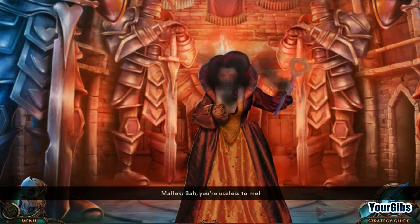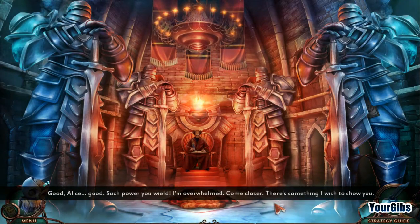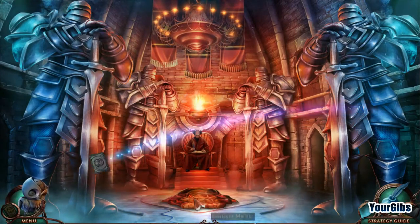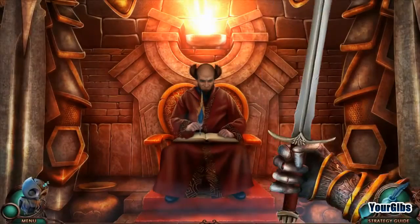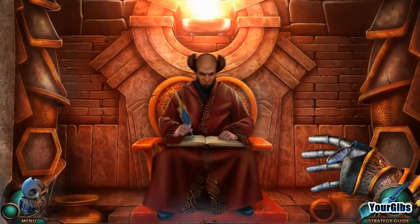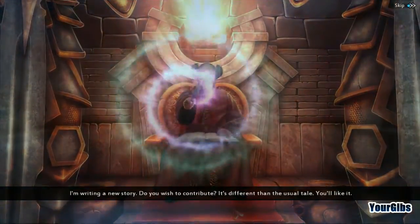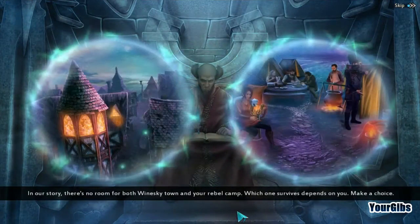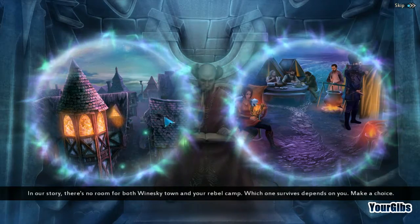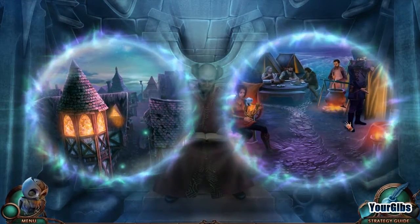You're useless to me! Wow — Alice! Such power you wield! I'm overwhelmed! Come closer, there's something I wish to show you. I don't like the sounds of that. Make yourself comfortable. The quill is mightier than the sword anyway. I'm writing a new story. Do you wish to contribute? In our story, there's no room for both Winesky Town and your rebel camp. Which one survives depends on you. Make a choice. Really? I have to make choices here? I don't want to make choices here. Yikes!